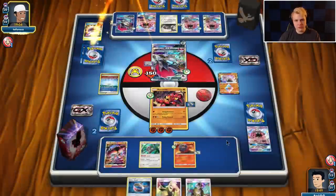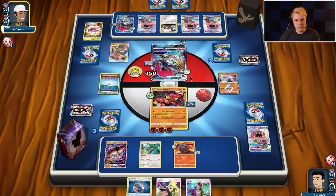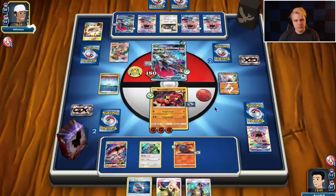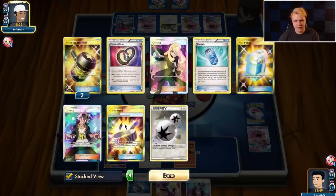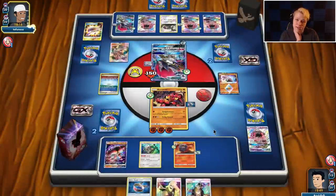Let's see what supporter he goes for. Mallow — okay, nothing is getting knocked out this turn. He needs like Max Potion, DCE, Reverse Valley, and then I might just be screwed if he gets Max Potion, DCE, Reverse Valley. But if they don't knock out this Buzzwole I think I'm gonna be good. All comes down to that.